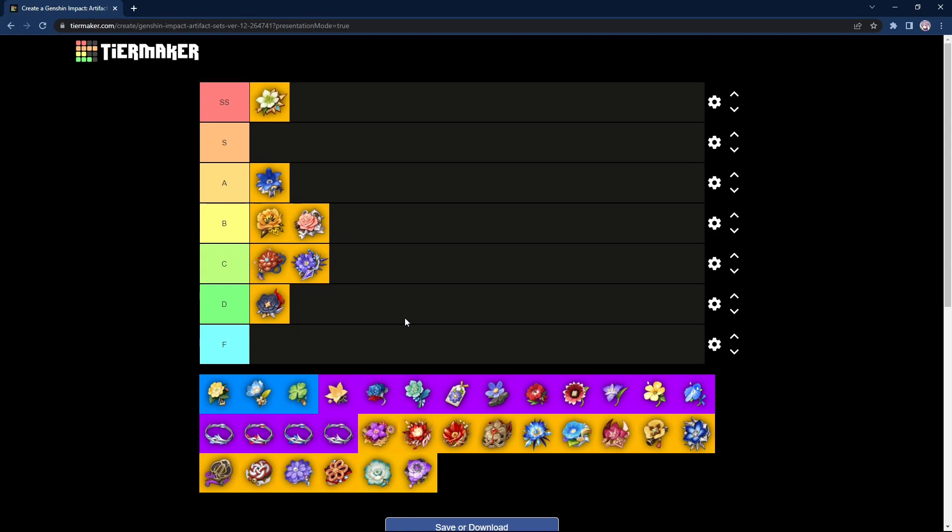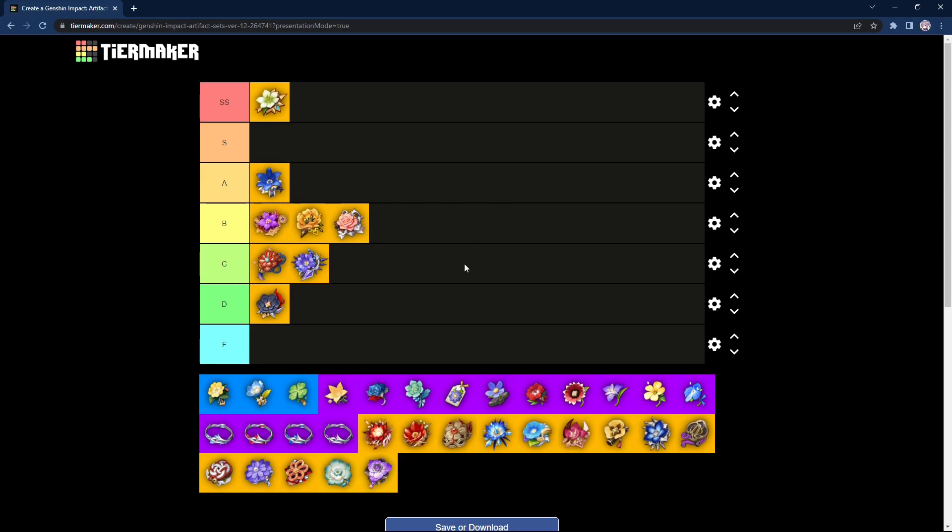Next we have Thundering Fury. Right now it's not the best artifact set to farm due to being paired with Thundersoother. However it's actually a really decent set. You gain 35% Electro damage, which is good for characters like Fischl and Keqing who don't have a dedicated artifact set. And if you're running something like Taser comp, you can run 4-piece Thundering Fury — it's really strong on taser teams since you increase Electro-Charged damage by 40% and decrease Elemental Skill CD by 1 second, triggerable every 0.1 seconds. You can also go Overload teams. In general, I think it's slightly better than Maiden's Beloved and Archaic Petra — though I may be biased since I love taser teams. Not as good as Noblesse, so I'll give it a B tier, above Archaic Petra and Maiden's Beloved.